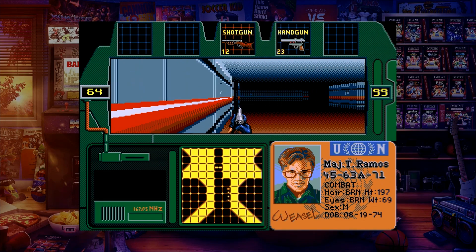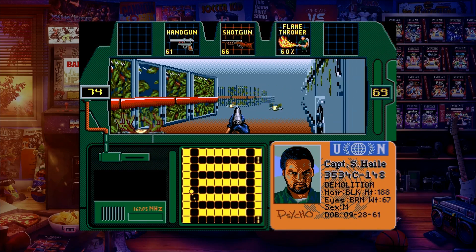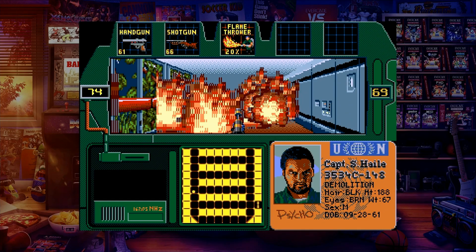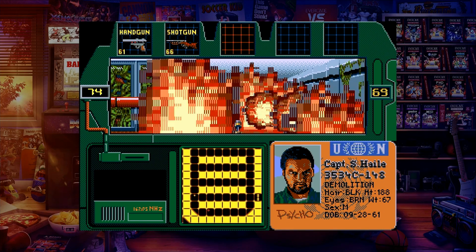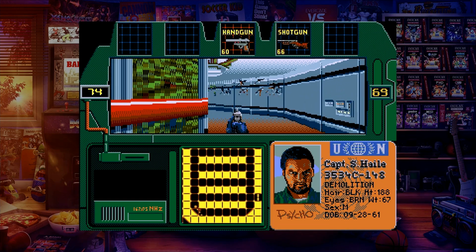Not forgetting the actual object of the game: on the right of the main view you will see a number that counts down when you are hit — obviously your health. But the number on your left is the number of enemies on a given stage. Kill them all, get the number to zero, and the game will tell you the stage is secure. On to the next — and that's pretty much it.